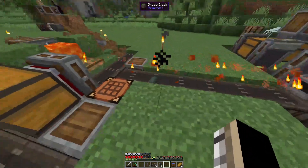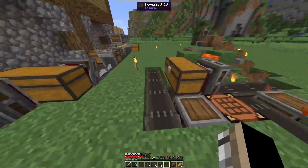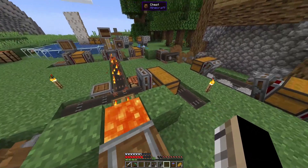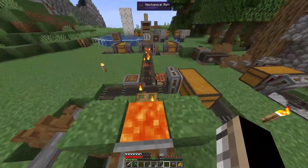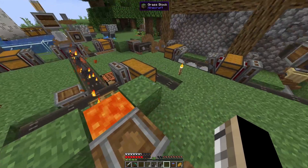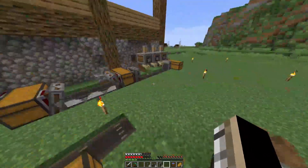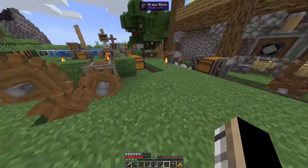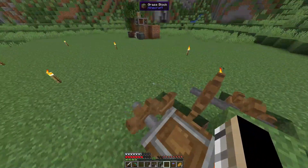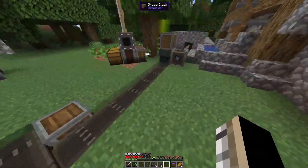I do have the andesite underground but that's kind of a pain. I'm thinking I'll probably do a lot of mining, make enough money to get that bedrock, and set up a system up here so I don't have to deal with all that. The algal bricks will mix with the andesite I'm producing, then all the byproducts of the andesite generator will be bulk smelted and sold because they're completely useless for me.